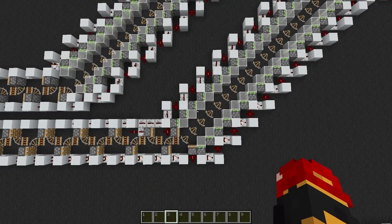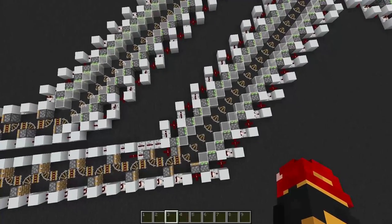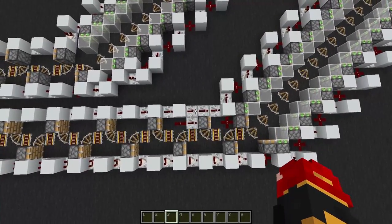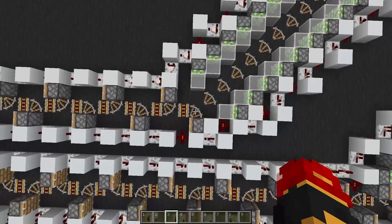For diagonal bolts, it has remained relatively similar, with four pistons being pushed at a time. Over here I have my entry into a diagonal bolt, using extra repeaters here again to simplify the build. And over here I have the exit up from a diagonal bolt.